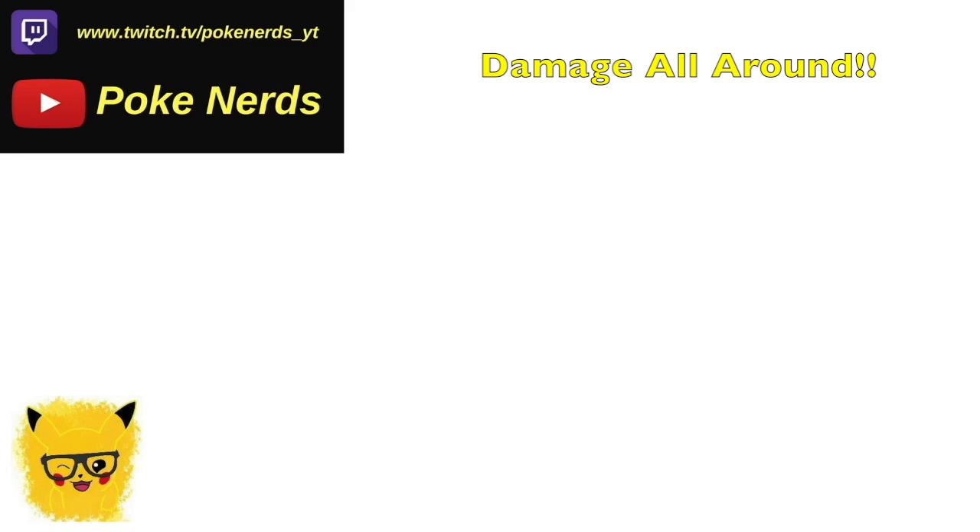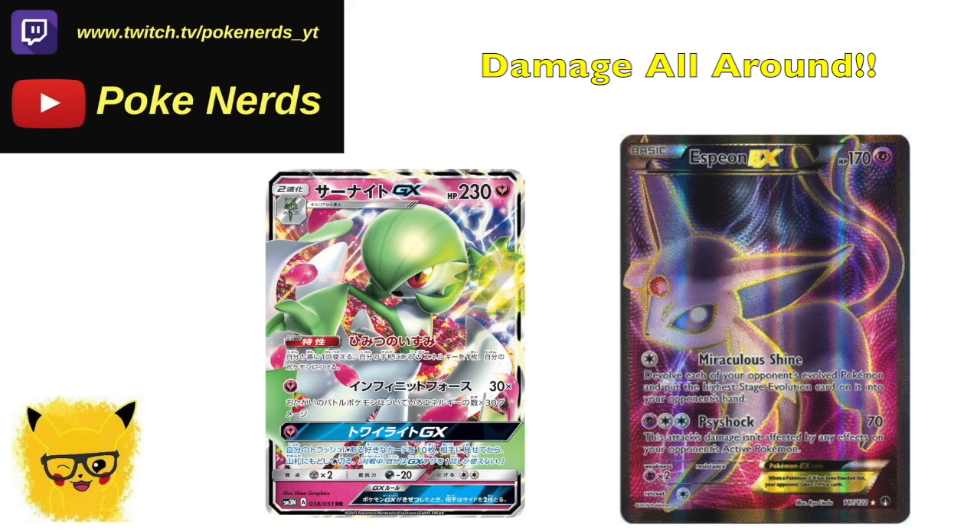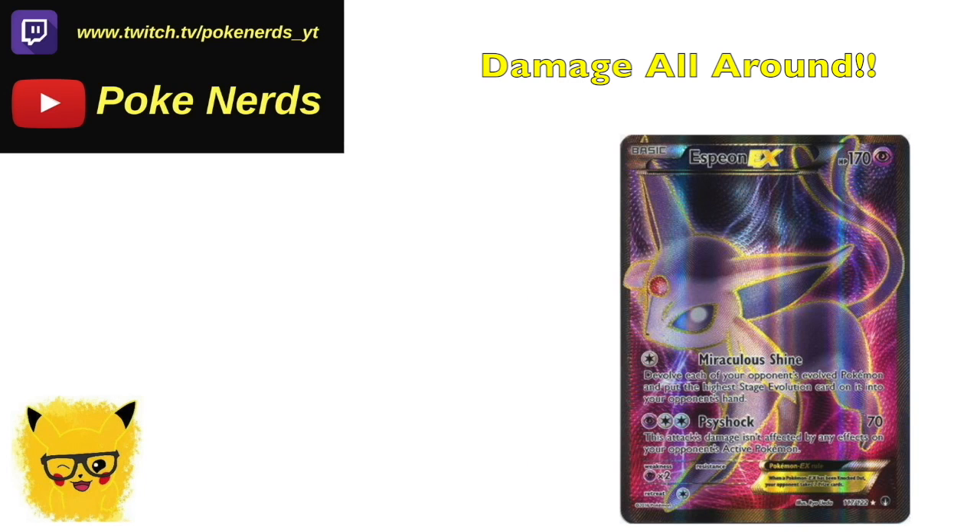Once you build up all the damage, you can use Espeon EX — which is not rotating, it's from Breakpoint. With Espeon EX you can devolve all of your opponent's Pokémon. For example, if they have Gardevoir GX with 80 or 90 damage on it, it's going to knock out the Stage 1, and then they can't place Gardevoir back next turn, putting them in a really bad situation.